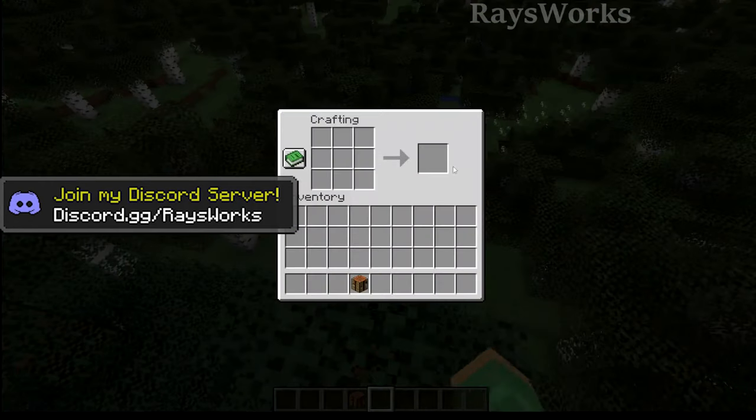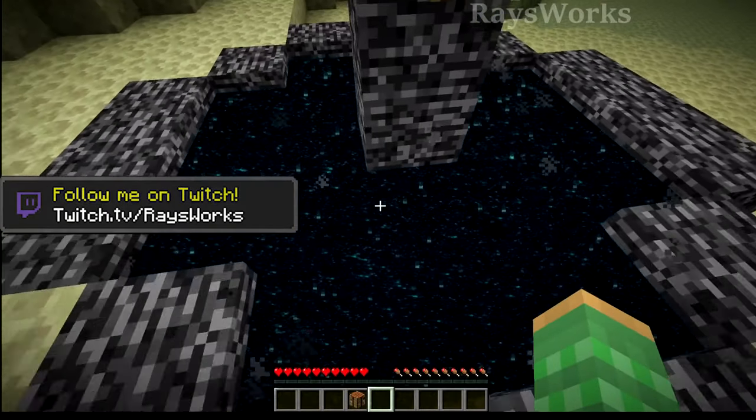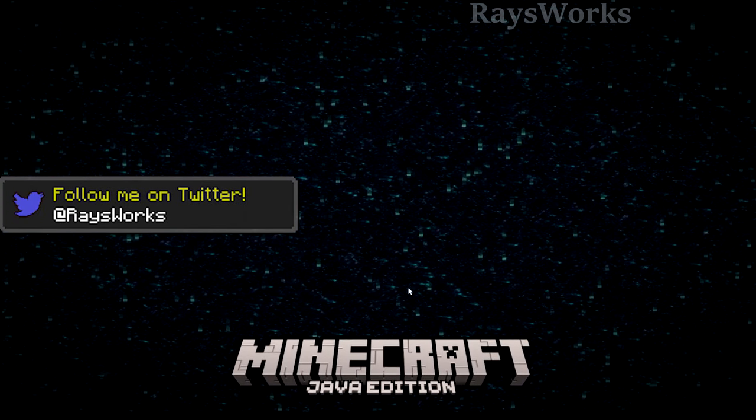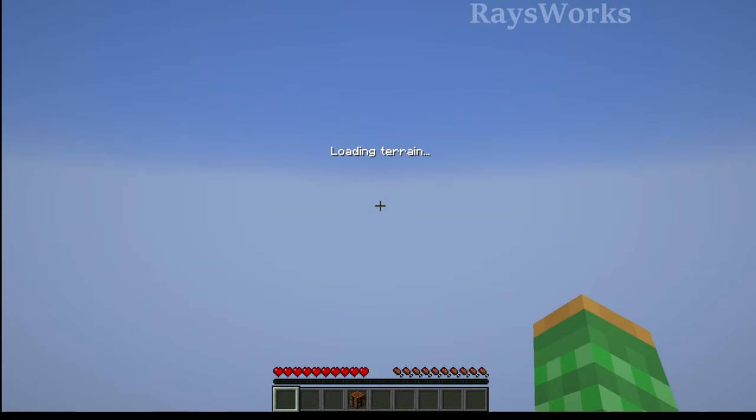You'll still get the darker surroundings when accessing different containers and books within the game. When it comes to the end poem — when you defeat the ender dragon — it will now be displayed in front of the end portal texture animation. This definitely gives it a more futuristic vibe. Do you like this alteration?